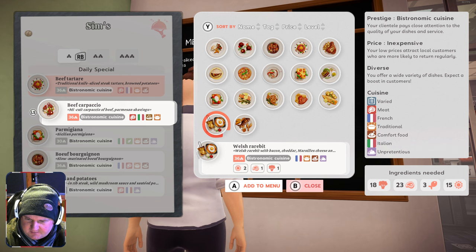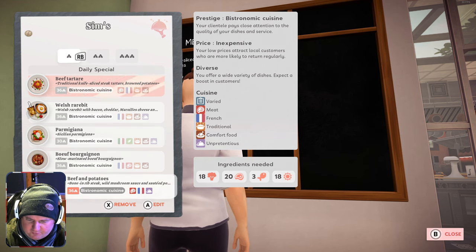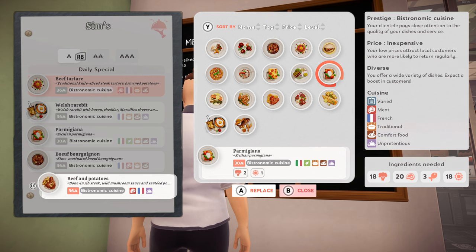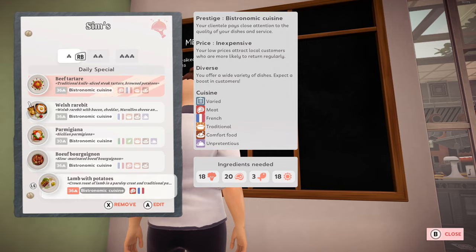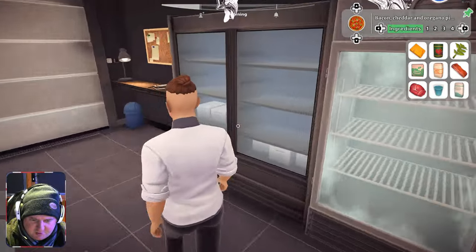Welsh rarebit - there you go, that's Bistronomic and comfort food. We'll swap out the beef and potatoes for beef bourguignon - it's already on there. Parmigiana is already on there. Crown roast of lamb in a parsley crust - that's what she wants to cook. We're going to swap that out and see if we can maybe achieve some progress whilst focusing primarily on pizzas today. What do we need for the daily service? A heck of a lot of stuff.